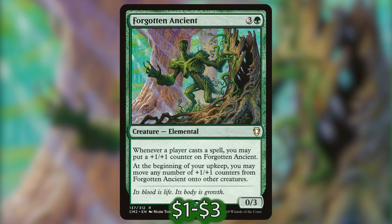We've put in Forgotten Ancient — three and a green for a 0/3 elemental. Whenever a player casts a spell, you may put a +1/+1 counter on Forgotten Ancient, and at the beginning of your upkeep you may move any number of +1/+1 counters from Forgotten Ancient onto other creatures. So you play Forgotten Ancient after you play Sarulf, wait for the table's turn — your opponents may cast three or four spells, putting counters on Forgotten Ancient — then on your upkeep you can move them to Sarulf before Sarulf's trigger goes off.